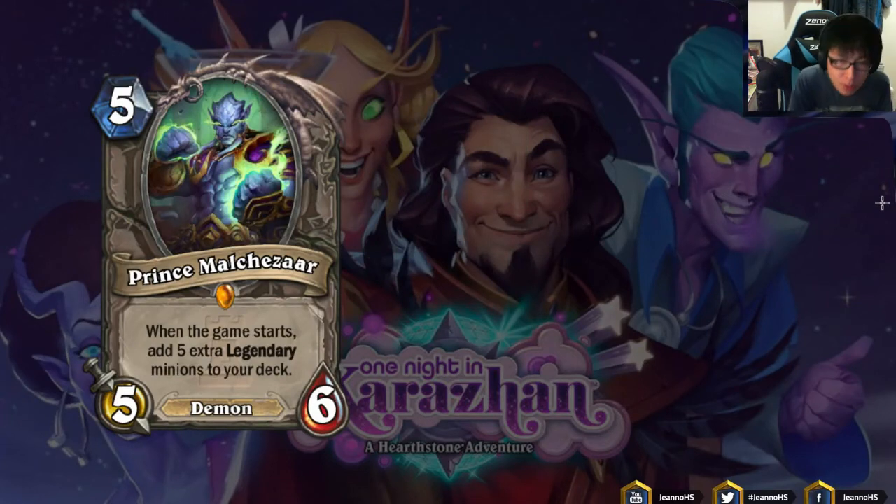Next we have Prince Malchezaar: 5 mana 5/6 Demon. It's okay stats. But when the game starts, it adds 5 extra legendary minions to your deck, which makes your deck worse — it puts garbage legendaries into your deck, bringing it to 35 cards, making you less likely to draw good cards and less likely to draw on curve. Who is going to play this card? I think players who don't have many legendaries may want to play this to try some fun legendaries in games, but it's definitely not competitive.